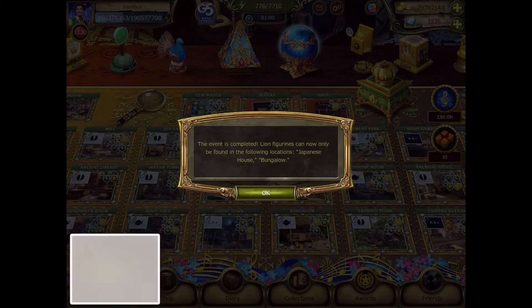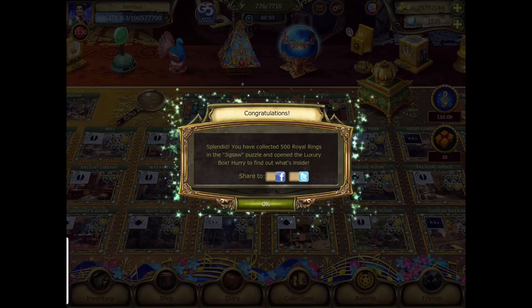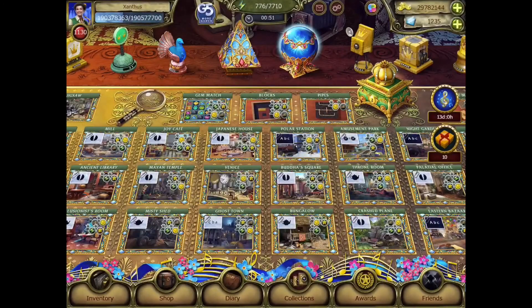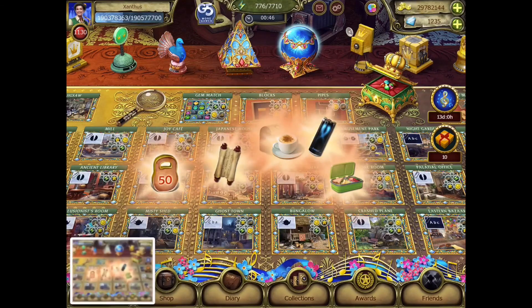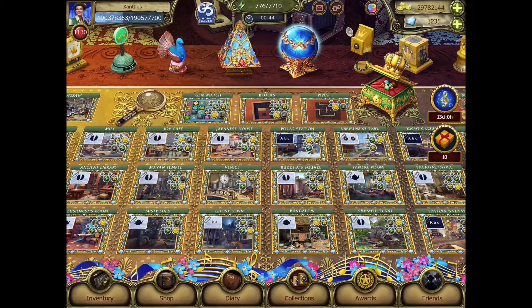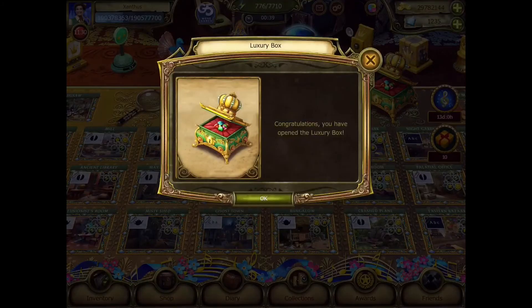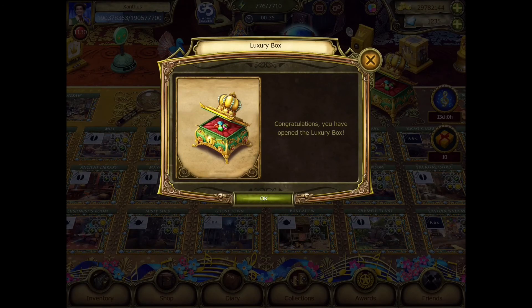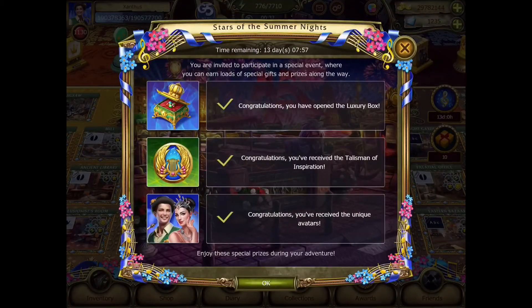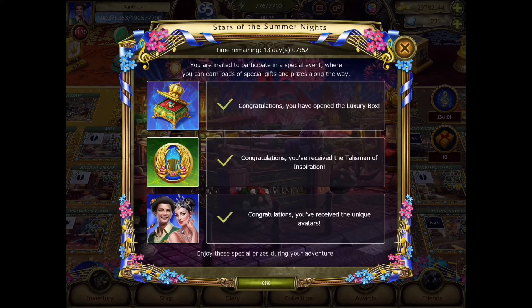The event is complete. Lions figurines can only be found in the following location of Devil's House or Bungalow. There we go, let's go into my pots. Take a picture of that, and this. Congratulations, you opened the luxury box! Alright, and with that I have now completed the Stars of the Summer Nights.